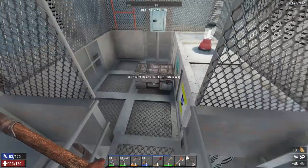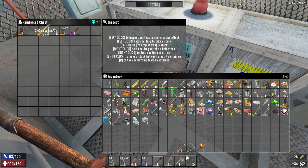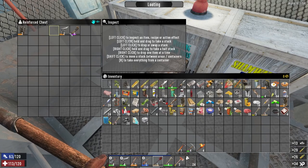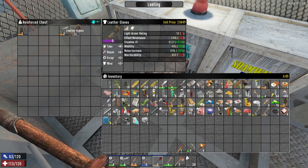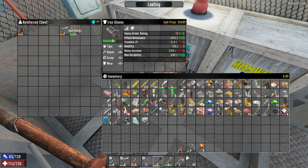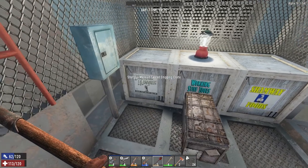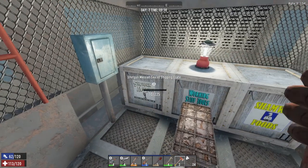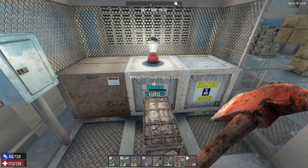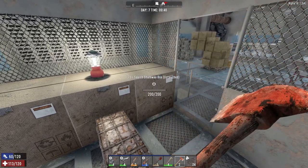Now in here, check out the box. What's in here? We've got some ammo, which is nice. We've got some silver, which is great. We've got leather gloves. What am I wearing at the moment? Let's just wear them. No, I think I'll stick with the iron gloves.